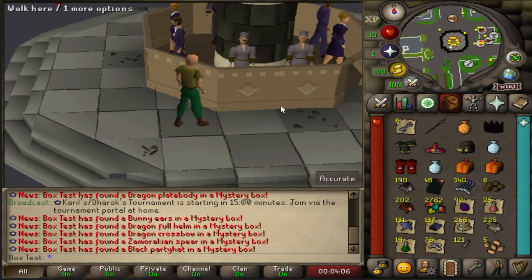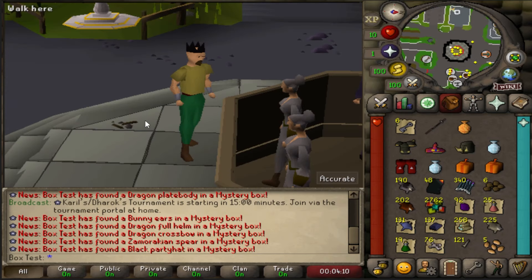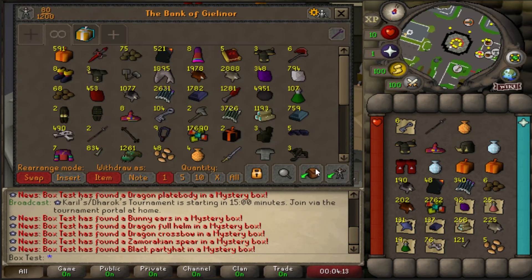Oh my fucking god. That's probably one of the rarest things you can pull. Holy shit, I just got a black party hat. Okay, fair enough. Continuing on.